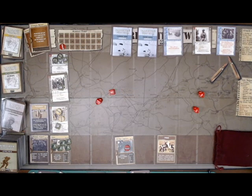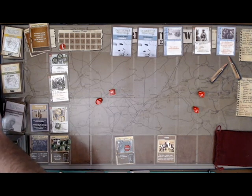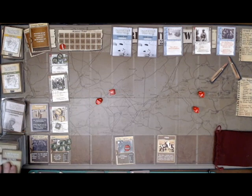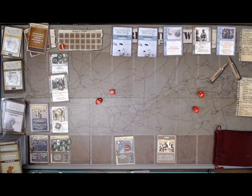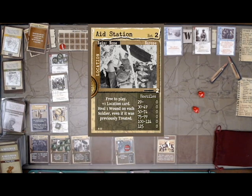Now it's the player turn. The first thing I do is use the free action from FUBAR for O'Neill to discard and draw — after flipping everyone's action tokens. I discard a Forward card and an Infiltrate card, letting me draw 5. I got a location marker — good. I discard the marker and draw a new location. It's free to play: an Aid Station, which gives plus 1 location card. I play it and draw a location card. No hostiles there, so I can heal a wound on each soldier present, even previously treated wounds.